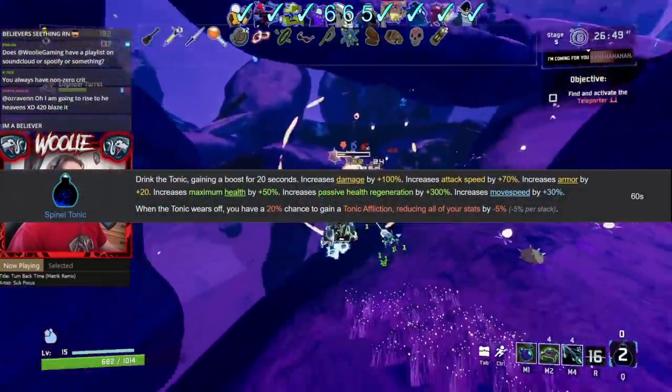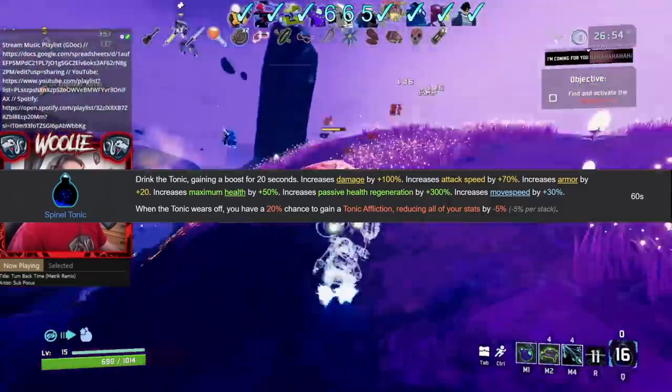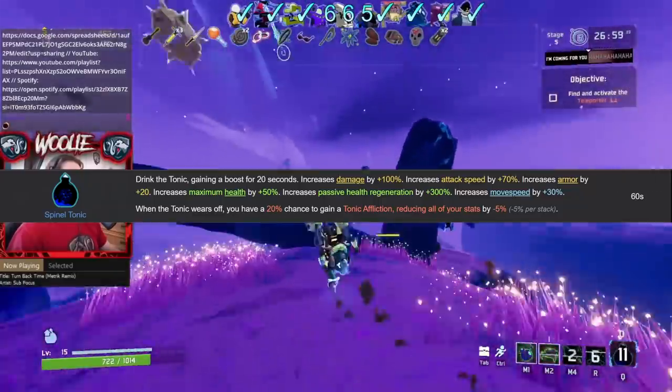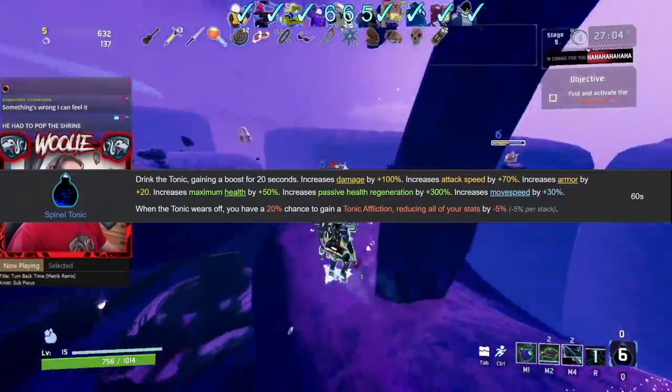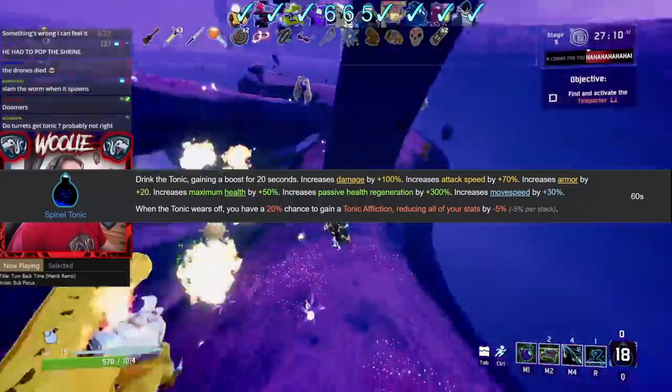You may see its effects at first and say, sure, it's pretty good. Attack speed, move speed, armor, health, regen, and damage are all pretty good, but the numbers aren't that high. 70% attack speed — that's like a little less than five syringes? Well, yes, but actually no. The boosts the tonic gives you are all multipliers to your other stats — their increases are not additive.